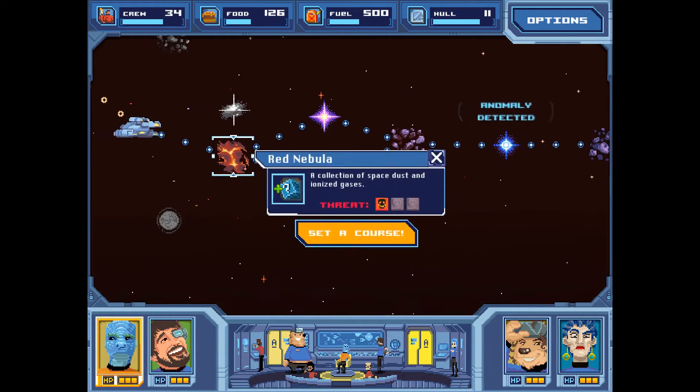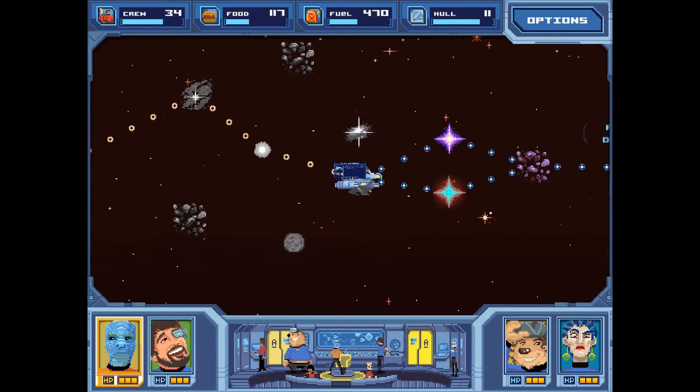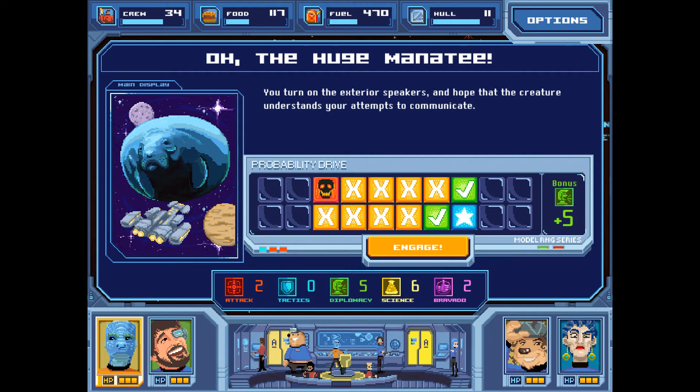Moving on — our only choice here is the red nebula, threat level one. I may play this game more, I may not. This might be a one-off thing, and if I get comments saying you want to see more, I will gladly oblige. The huge manatee — an enormous space manatee looms before the ship. Per the secondary directive, you order the ship to engage the majestic creature for science. Too close — the manatee lunges, swallowing the ship whole. We can shoot our way out, communicate with the creature, or go to ramming speed. We're going to communicate — we've got good diplomacy, no reason not to use it. Another critical success!